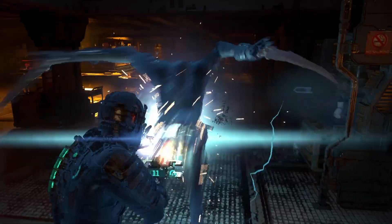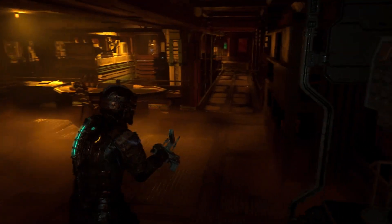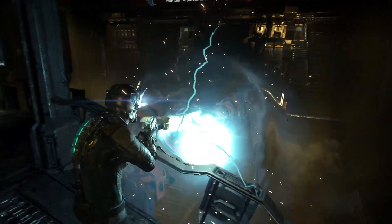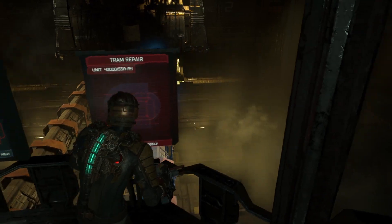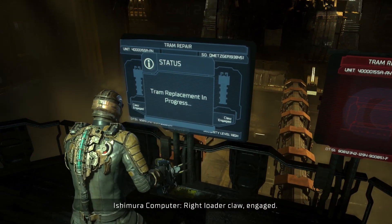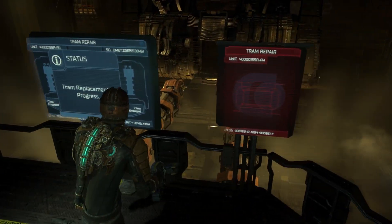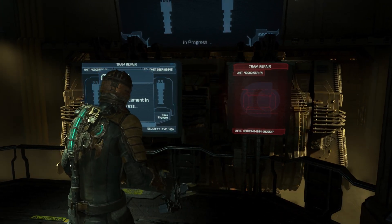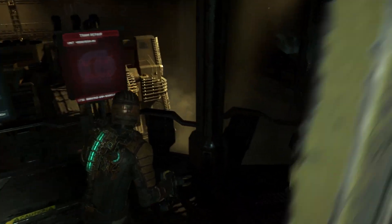Becoming overwhelmed can quickly spell death, so making good use of the environment is essential to survival. As is tradition in survival horror, puzzle sections are present in the Dead Space remake. These will have players performing engineering tasks such as rerouting power or repairing a tram system, helping to break up the combat and allow for sufficient downtime. These moments of quiet are crucial to maintaining the tense and creepy atmosphere that Dead Space works to create. You only have to look at Dead Space 3 for what happens when survival horror stays a little too long at the action set piece buffet.